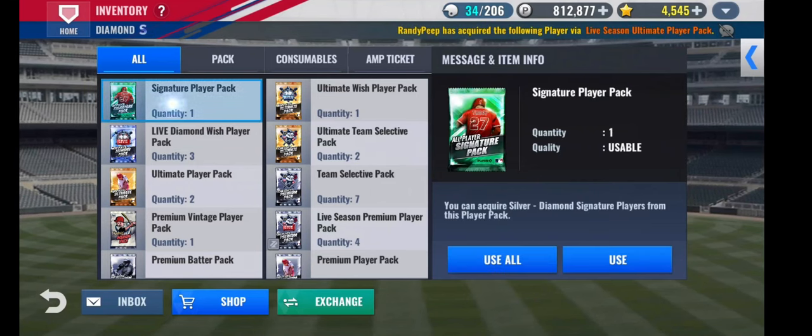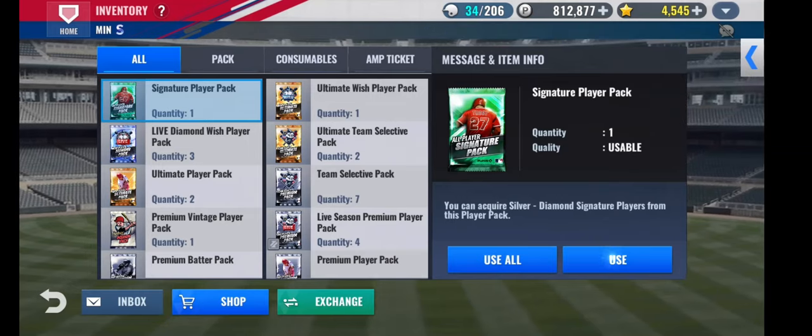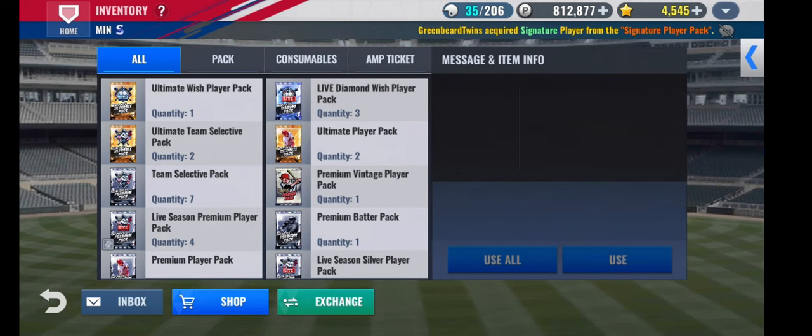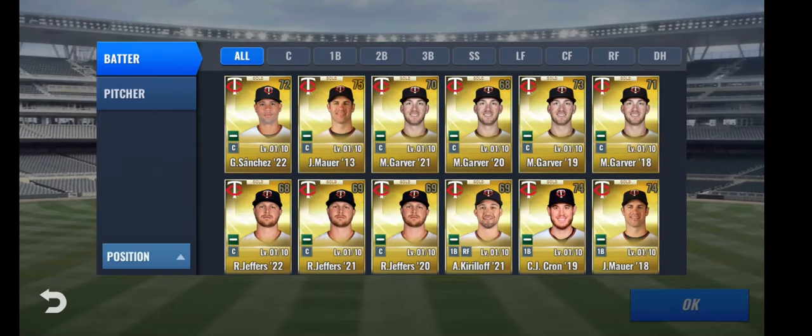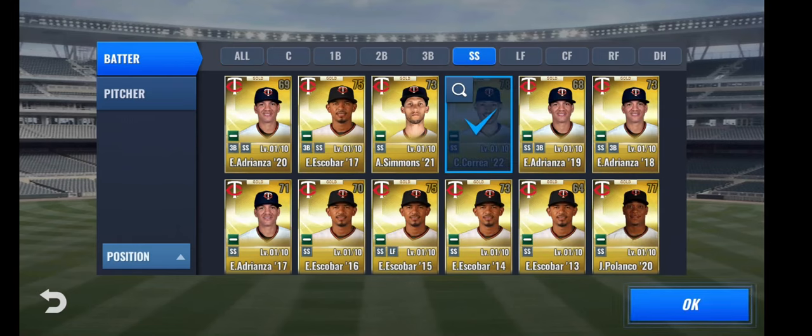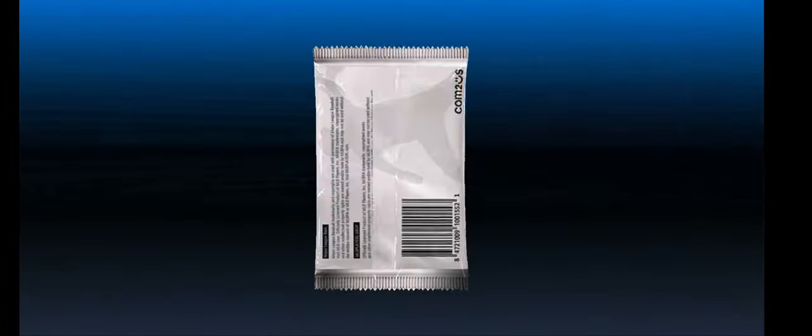We finally had the event points to get the SIG Pack from the event shop. Not a diamond. We keep pulling Central cards but no Twins from a normal pack yet. We'll use this normal Premium Vintage — no Legend. One of Sean Green's new cards for the Blue Jays. While we're here, I'm going to use the Ultimate Wish Player Pack — I didn't realize it was an Ultimate Pack, I thought it was a Gold Pack. We're going to pull Carlos Correa and hope he comes out diamond. He did come out diamond — love that, that's super helpful! That's actually really, really swell.